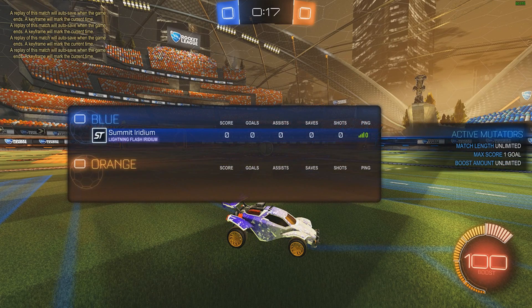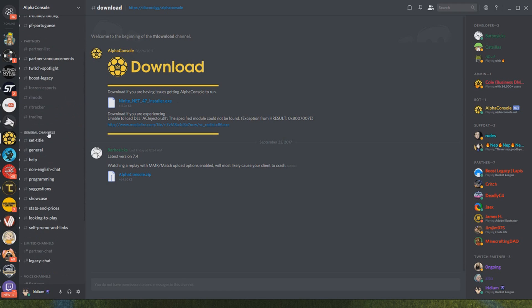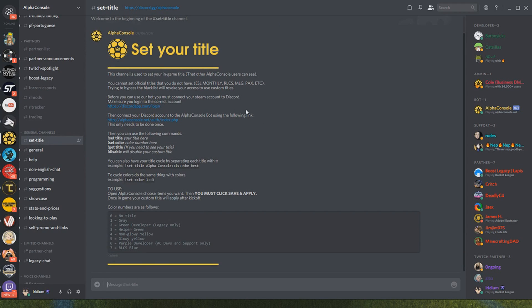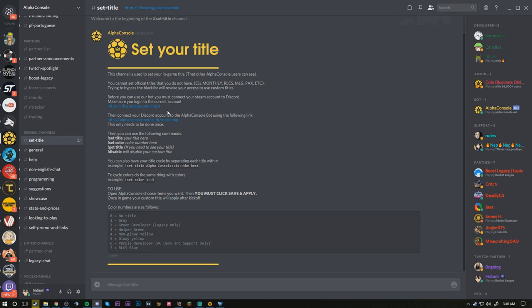For the next part of the tutorial, I'm going to show you guys how to get a custom title under your name. Mine says 'Lightning Flash Iridium' in a nice purple color that I have access to because I'm a partner with Alpha Console. Titles are all handled in the Discord. There are two things you want to have linked before you start changing your title. First, make sure your Steam account is linked to your Discord — go into your Discord user settings, go into Connections and click on Steam. It should pop up in your browser to type in your username and password. Once linked, click the next link to connect your Discord with the Alpha Console website — click Login with Discord, then Authorize, and you should see 'successfully added player data'.